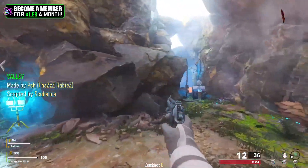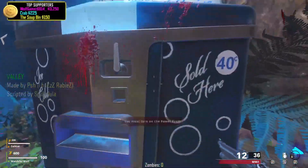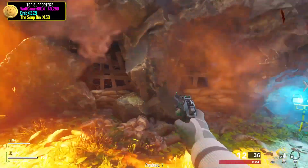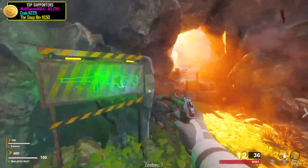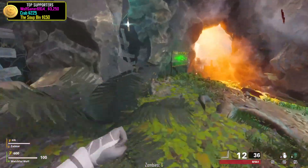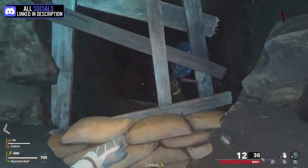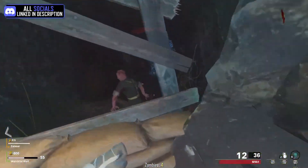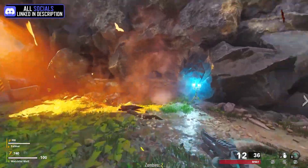Ladies and gentlemen, welcome to Valley, by I Has Rabies, scripted by Scubula. Zelmar, are you ready for this intense map? There's gonna be some really cool ray guns on the map — SMG ray gun, shock ray gun — there's a boss fight, a full Easter egg, and we're ready to do it. The map just released a couple days ago and the Easter egg was just solved last night, so here we are.